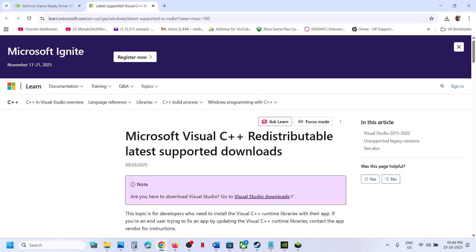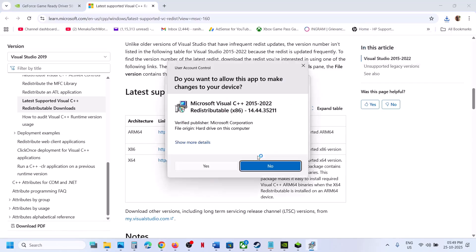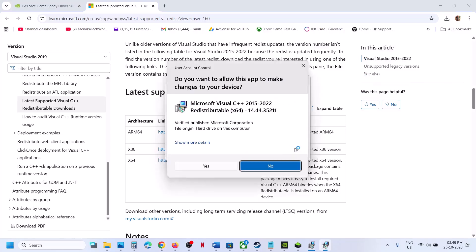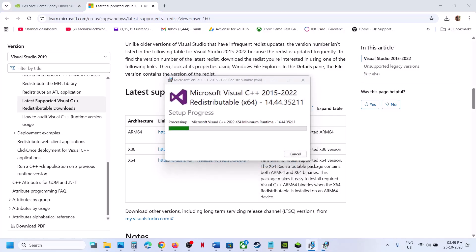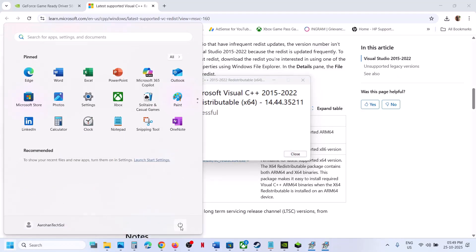The next step is to install the Visual C++ files. Go to the Microsoft website, scroll down to find the Visual Studio files, and download both the x86 and x64 versions. Run both files — if you see a Repair button click Repair, if you see Install click Install. Let the installation complete, then close and restart your computer. After the system restart, launch the game.